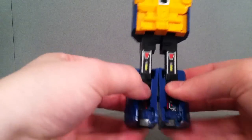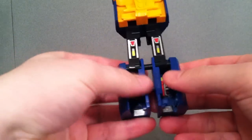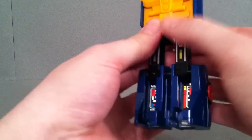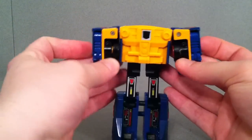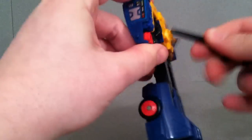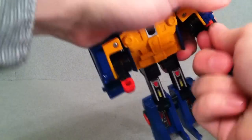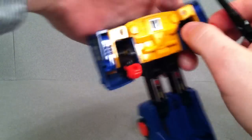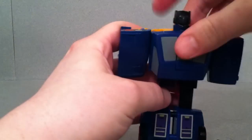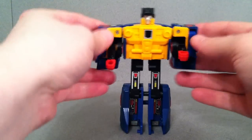Then pull these legs apart — make sure those are pulled down all the way, then you can separate here. With this section, you're going to push the black section all the way forward, and then bring down the arms. His hands are actually going to be these little red ones, which always give me trouble getting out. There are the hands — pull out the head, pull that back, pull that up. And there you have Punch, Autobot mode.